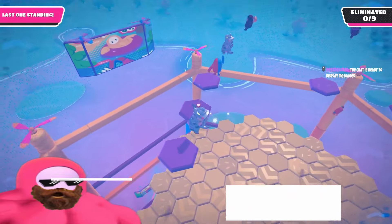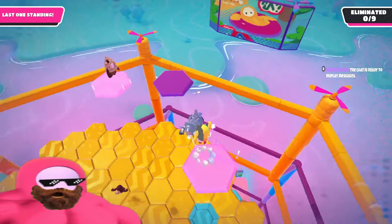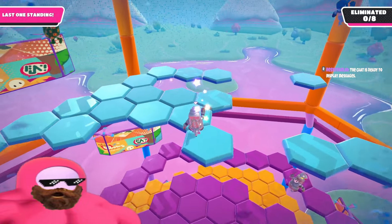If you're tired of ragdolling, try not to land on players or be underneath players that are dropping. Touching players can make you ragdoll, and also diving can make you ragdoll.